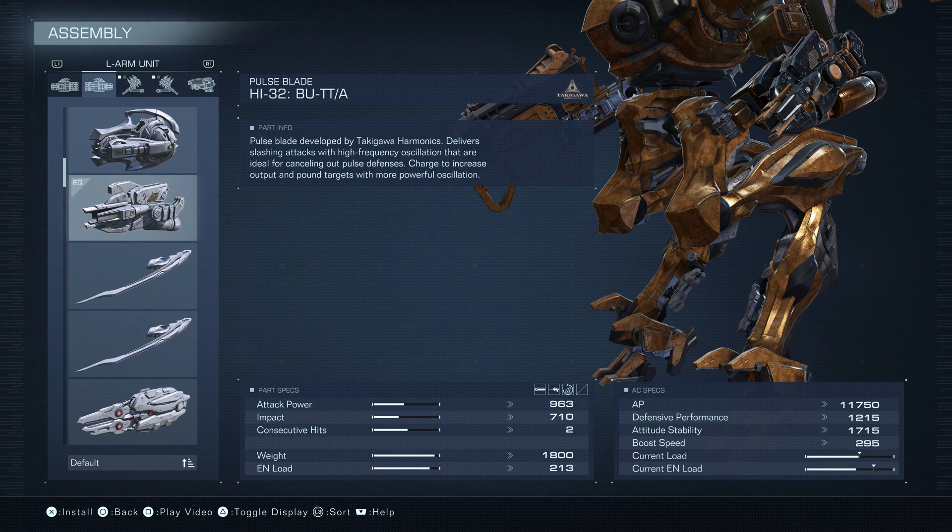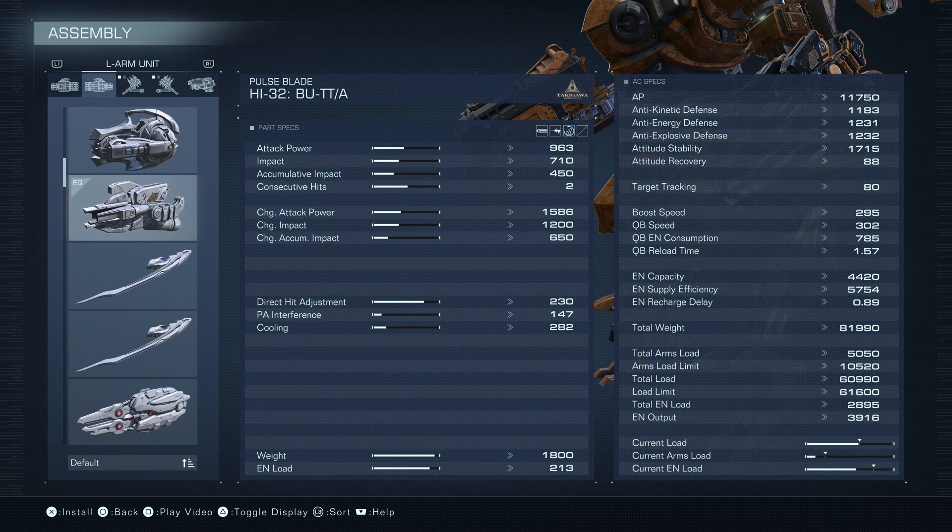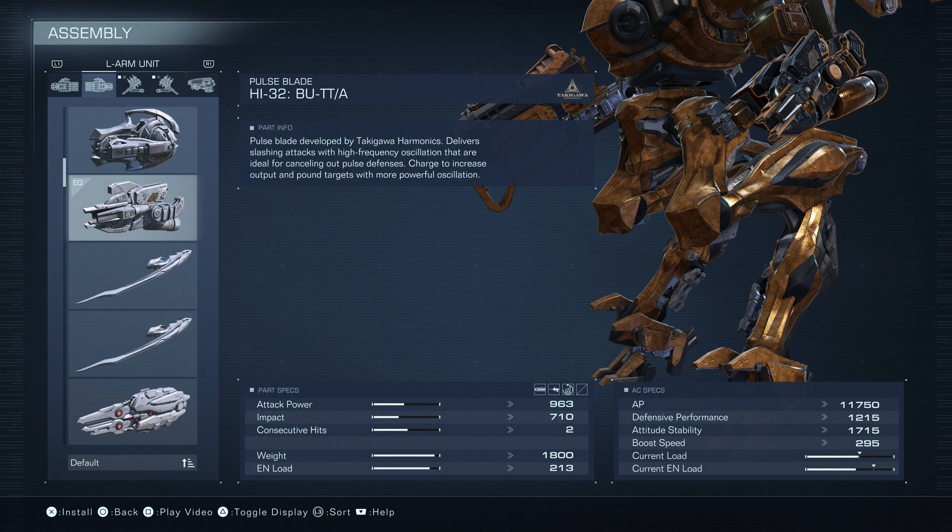The attack power on this is 963, and the impact is 710. It does get two consecutive hits, so that's going to double if you hit them with both. The direct hit adjustment is 230, so it does a ton of damage if your opponent's staggered. You can stagger them with the first strike and hit them with the second strike. You can stagger them with missiles and go in for two strikes with the pulse blade for just massive damage. There's a lot of stuff you can do with this thing.